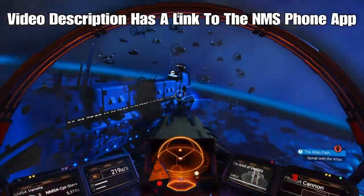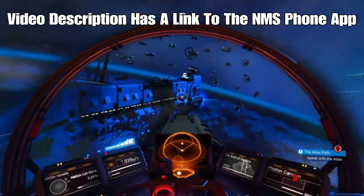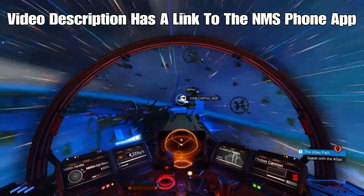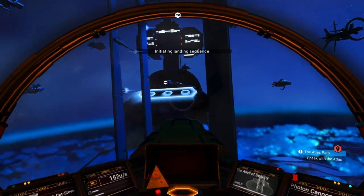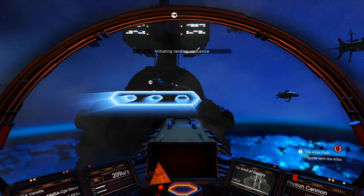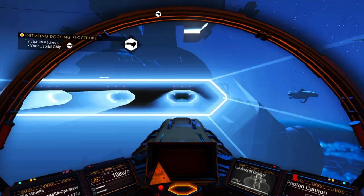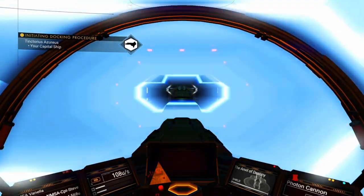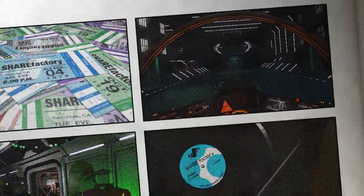This is my freighter, and I've got a massive frigate fleet as well. You can send out your frigates on missions and they will bring back materials and wealth — a heck of a lot of units and rare items that you can sell. It's a very profitable way of playing No Man's Sky, to get yourself a frigate fleet and a freighter. I'm going to put my frigates and freighters guide at the top right hand corner now.